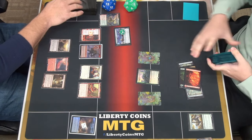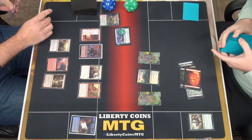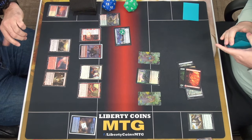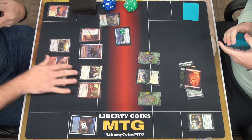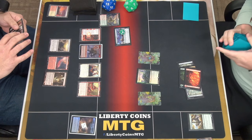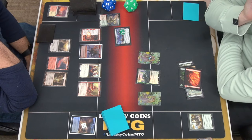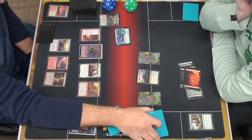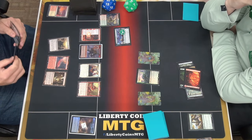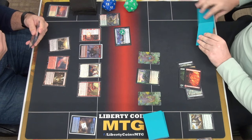We're going to draw, pitch draw. Swing for 5. Take 2. Cards in hand — two. Pass.